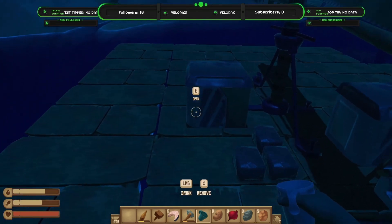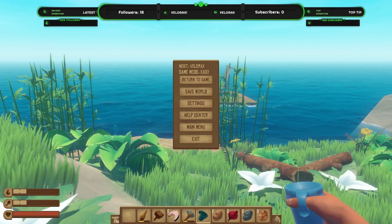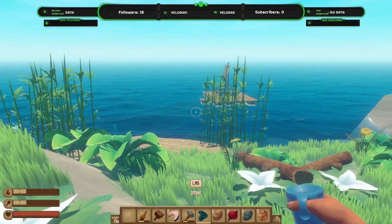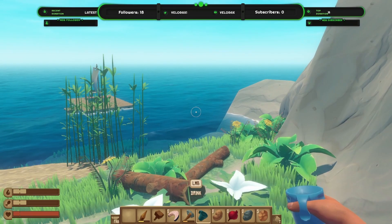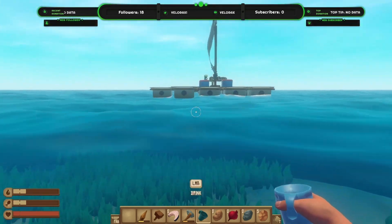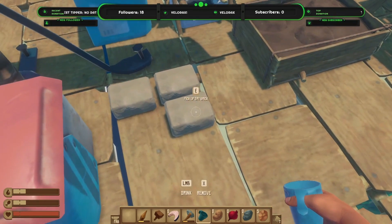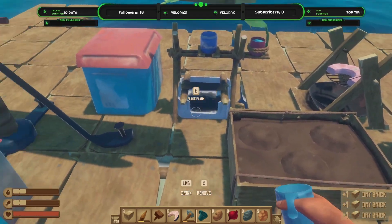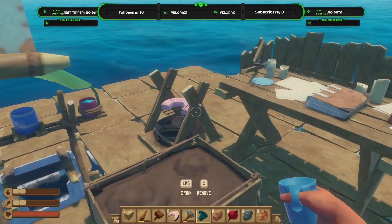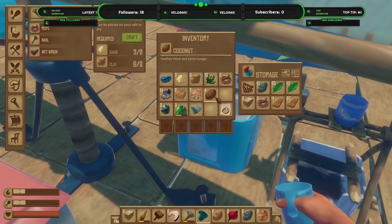This is a good point to have a quick break. Just a note - leaving on the menu screen isn't the best because it still drains your health and hunger; it's like a constant multiplayer thing. If you've just joined us, this is our raft - we got a couple of storages, some lovely dry bricks, a water purifier, a research table, and we've done some research.